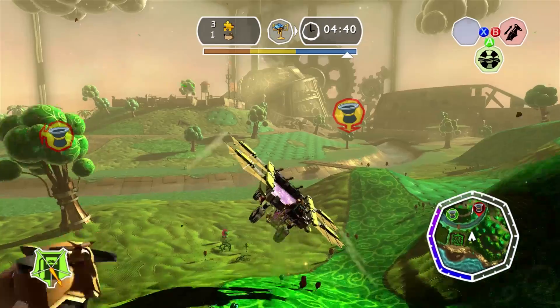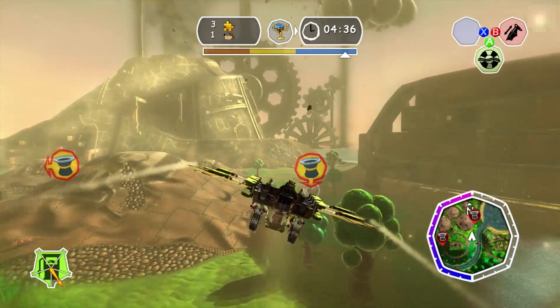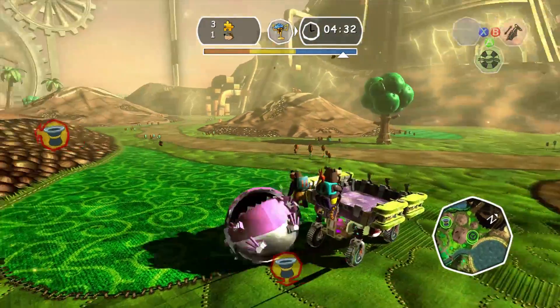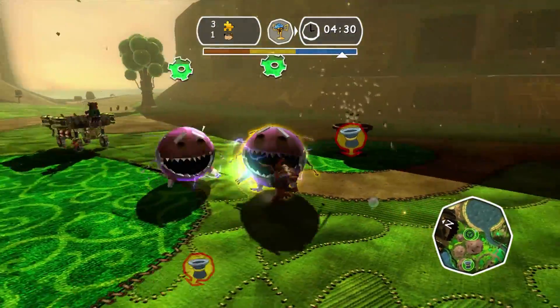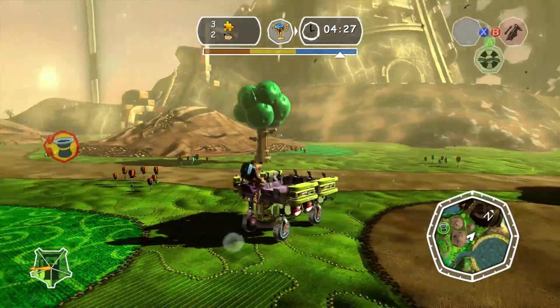1 out of 3 already done. Now we'll move on to the second one right over here, get that, and then just the last one — and we're already done without having to break any of those bubbles. Let's hop out, get one of these guys, and stick them in the hole. There we go, one to go and we're done.